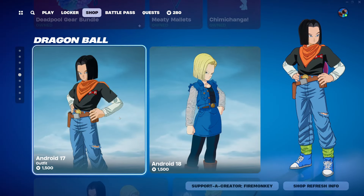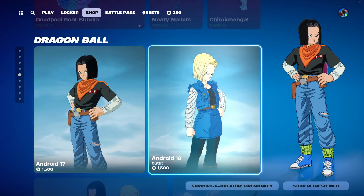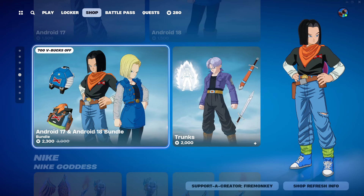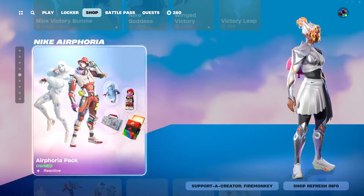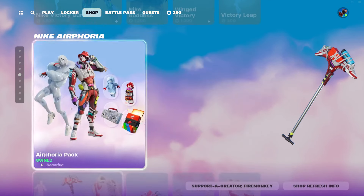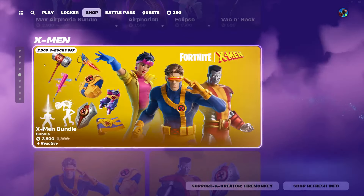We've got new Dragon Ball stuff — good to see that. I know Android 18 especially, but I'm not too familiar with the androids and Trunks honestly. Pretty cool to see them. Nike is still here. Airphoria did come in yesterday — I just didn't notice it because of how my shop reset a bit weirdly. Volume 2 is also here.